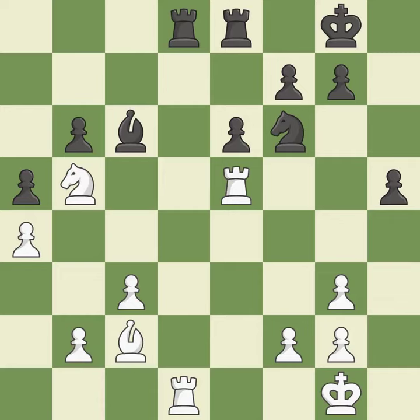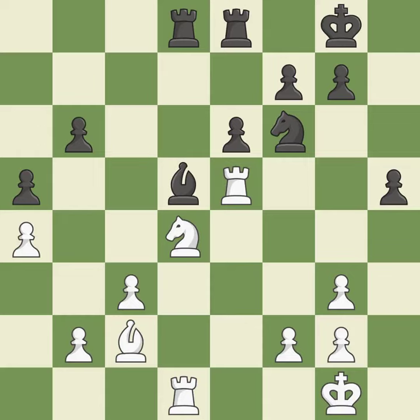This suggests exchanging items of equivalent value. This buys time by putting a bishop in danger and getting it to flee. The bishop is now in a secure position, and may now control more squares because it is in a better position.